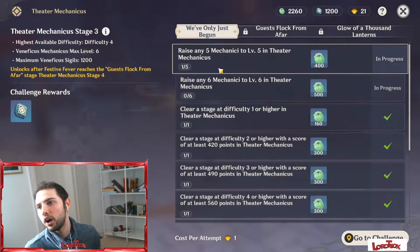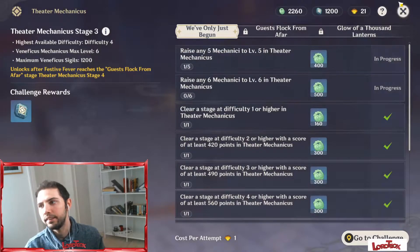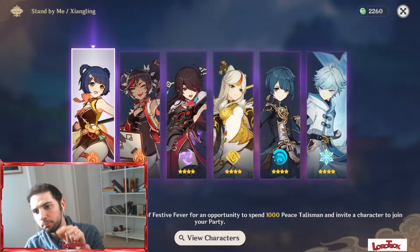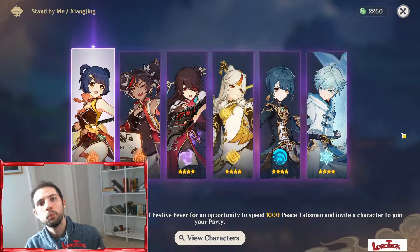But talking about the video of today, as you can see guys I saved a lot of talisman, and the reason why is because of this — Stand by Me. As you can see here, you will be able by the end of the event to choose one of these six amazing characters. Let's talk about that together.